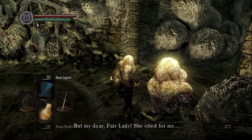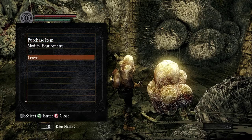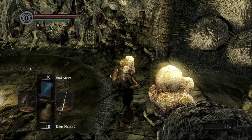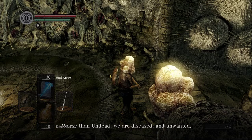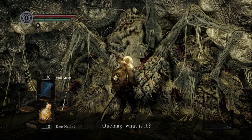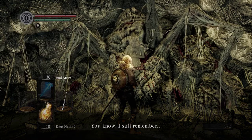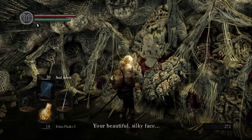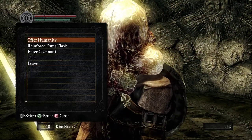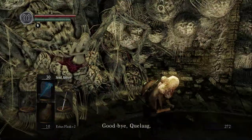Worse than undead — my dear fair lady swallowed the Great Blight Puss despite Mistress Quelaag. Yeah, so Quelaag didn't even want her to do it. Let's see if she says anything to us. 'Quelaag, why did you hide your beautiful silky face? If only I could gaze upon it once more. I'll be fine, but...' Goodbye, Quelaag.